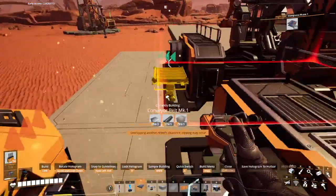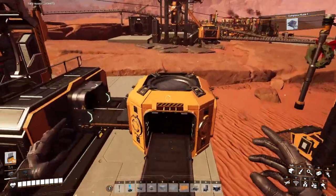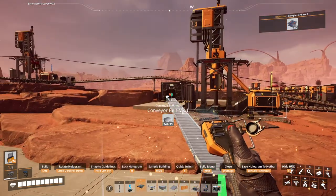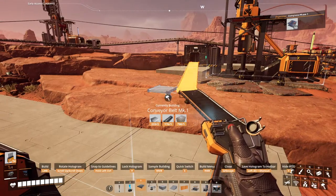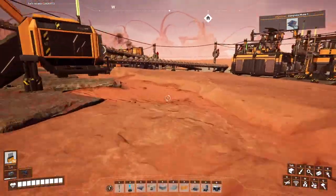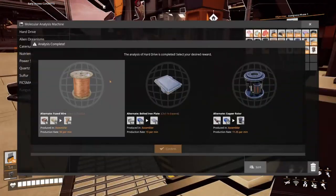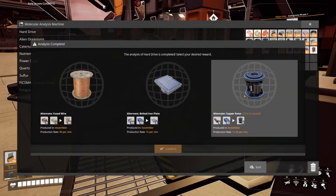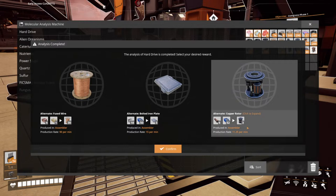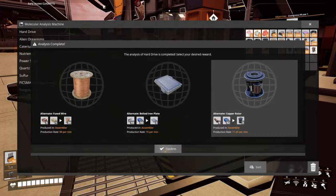There we go — awesome, we have plate coming in and the MAM is done. Let's see what the MAM was saying. Alternate copper rotor — that could be quite good. I feel like we're fine on our plate. I quite like the copper recipe — it's pretty straightforward, and it means I can spend more time on iron. We always seem to have a surplus of copper. So I'll try that one.